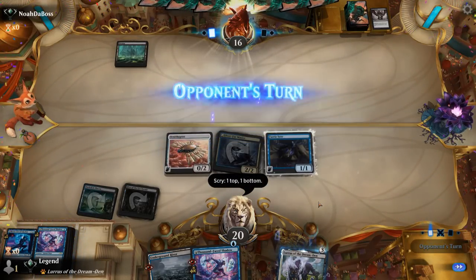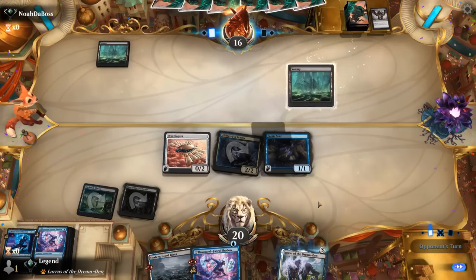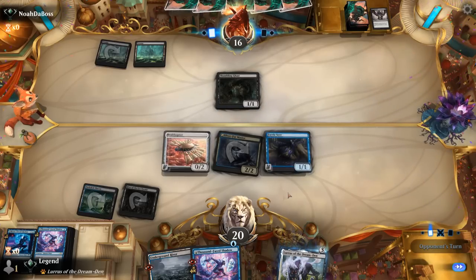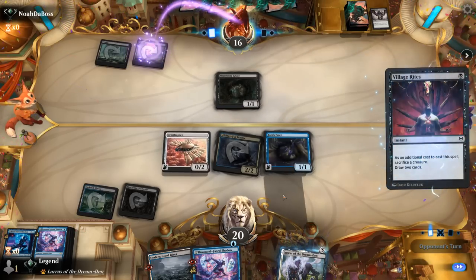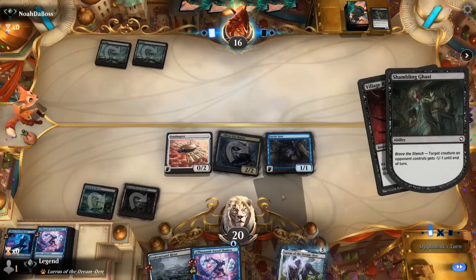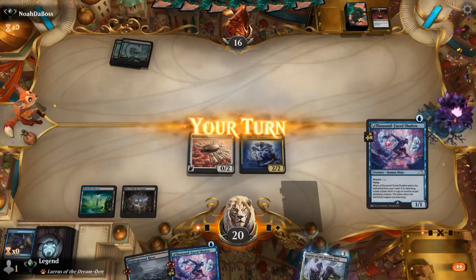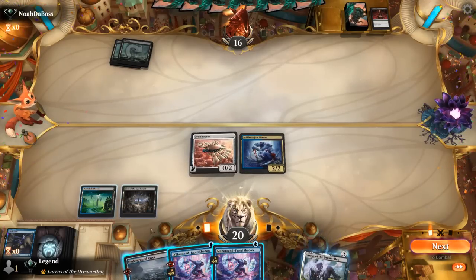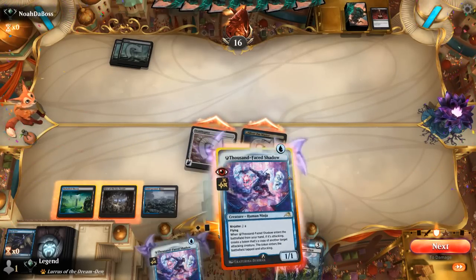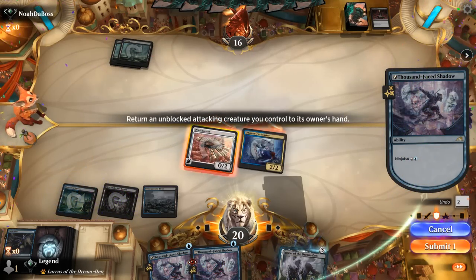Hope they can't Fatal Push our Silver Fur Master now. Shambling Ghast is fine. And a Village Rites to draw 2, make a Treasure, or take out Fairy Seer — that's fine. Our opponent is now tapped out, so we can still attack. This turn is going to be pretty sweet — we can Ninjutsu for 2 mana thanks to the discount from Master, picking up Ornithopter.